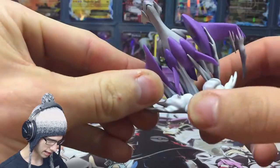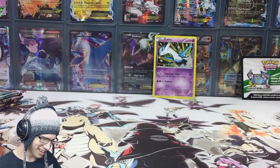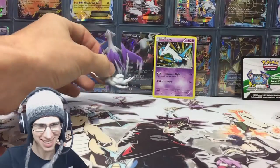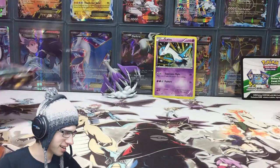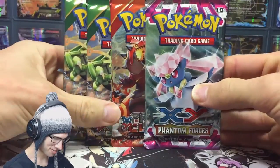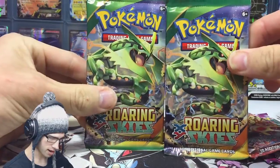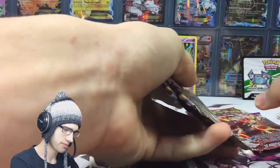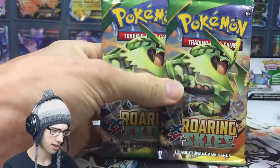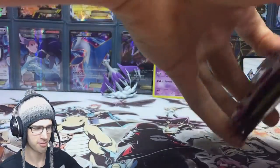Then we get the little figurine — that's pretty sweet! So we got Phantom Forces with the Diancy pack, we got the Primal Groudon on there, and then we got two Rayquaza packs — that's a good sign. I've got this little theory that if you get two of the same pack art, there's going to be something special in one of them. That's just a theory I have, but let's test it.